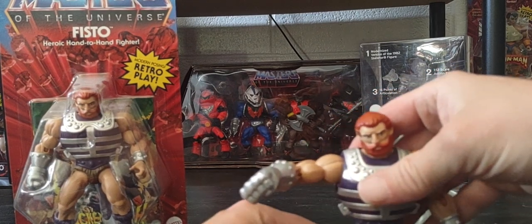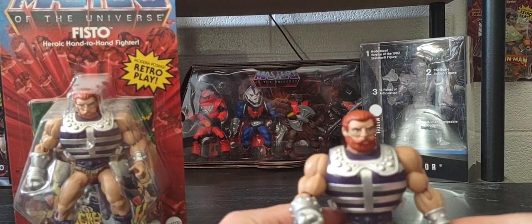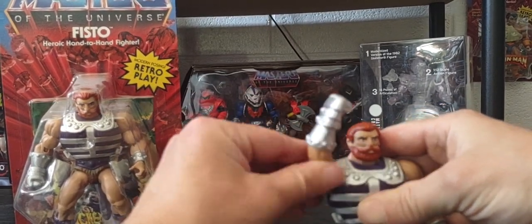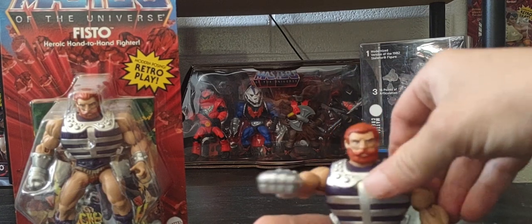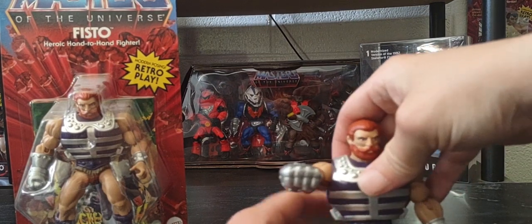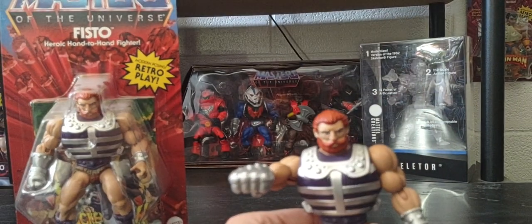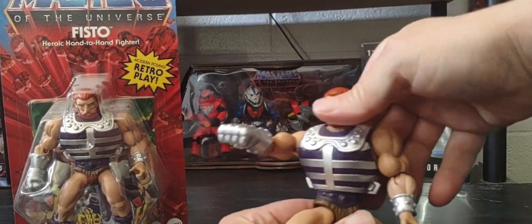Mine seems to be very loose — I guess because I've had him sitting in Nistrador for the longest time. He still stands up with no problems though. I do miss that action feature they removed from the vintage, I really do. I don't know if they redo him again, but I hope they'll give him that action feature from the 80s. I never actually had Fisto as a kid — he was one of the figures I wasn't able to get. Tell me in the comments: did the vintage have a twist-and-punch motion? I think that would be awesome if they reissued him with that action feature.